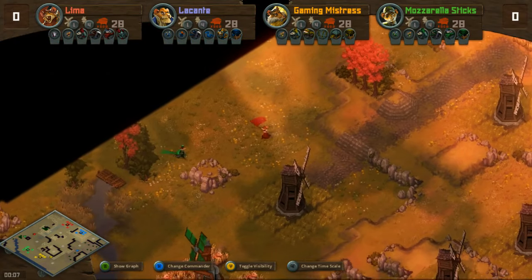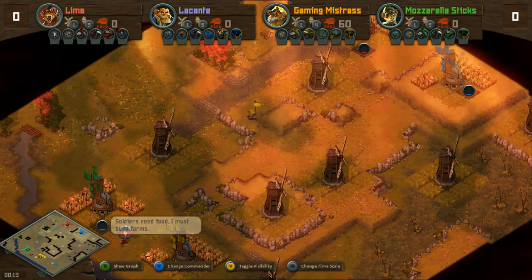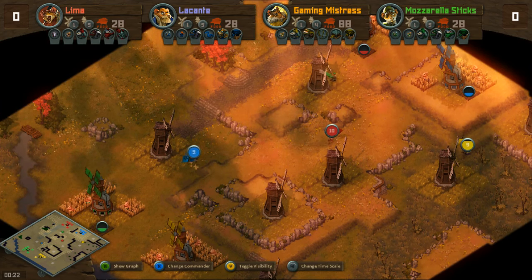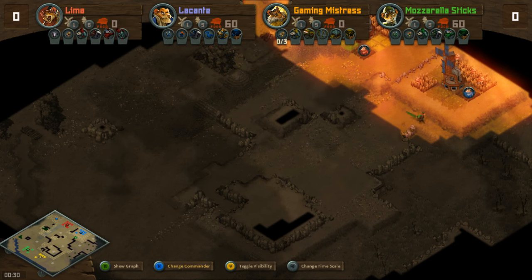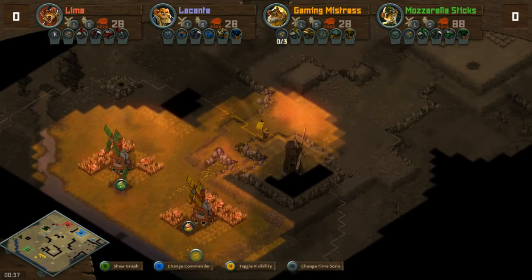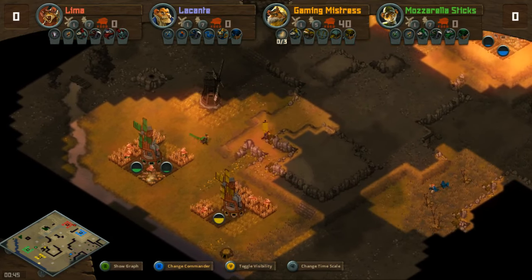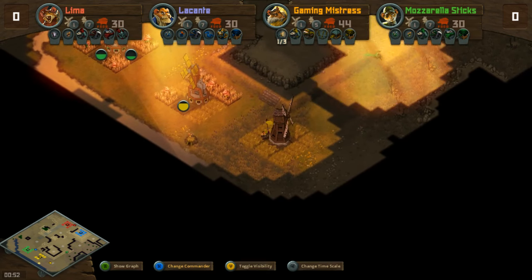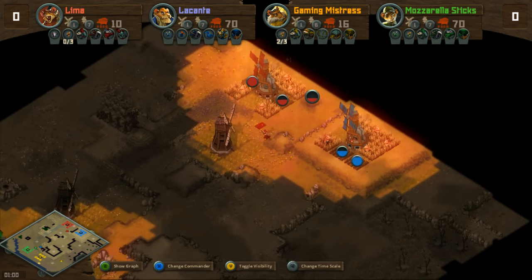This map is much more standard than the last one. The bases are spread out throughout the entire map. Both LeConte and Gaming Mistress have easy natural expansions, while Mozzarella Sticks and Lima have to push a little bit forward if they want to expand. LeConte and Gaming Mistress have easy expansions right to the sides of their base, so perhaps they'll be the more economic players. Most of the fighting is going to take place in the middle of the map — there's a nice road from Mozzarella's base almost all the way to Lima's base, so any looters out in the field might take advantage of that.